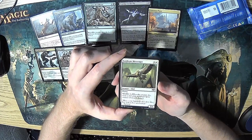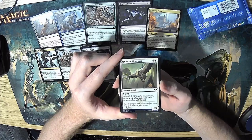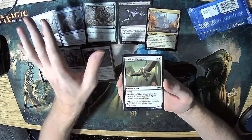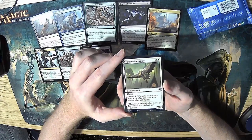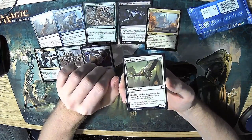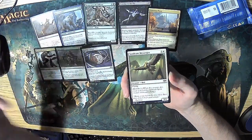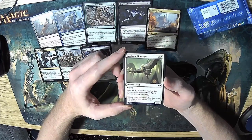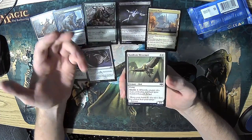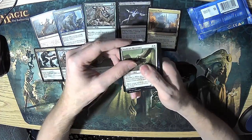Syndicate Messenger — it's a 2/3 flying for four, which is slightly below rate, maybe even on rate. But when it dies, it gives you a 1/1. On its own it's unexciting, but when it dies you get another creature, which makes this card pretty decent — especially in Orzhov decks where you can take advantage of the tokens and even this creature by sacrificing them for various effects.